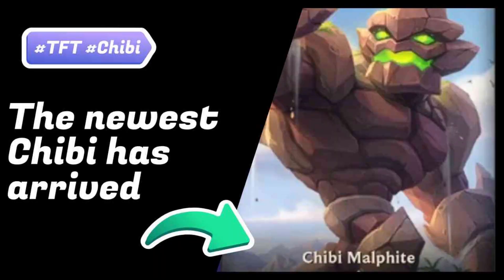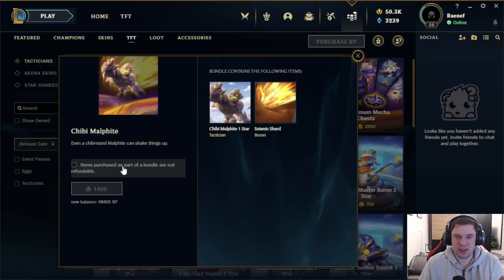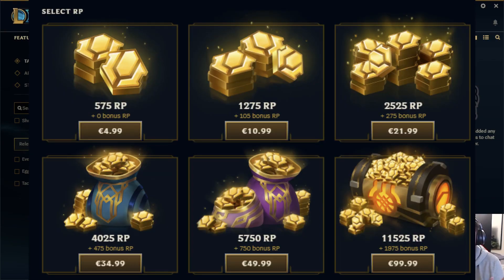Welcome to our newest Chibi, the Rock himself, Malphite. For 1,900 RP, we can buy him directly, which is a 22 euro pack.